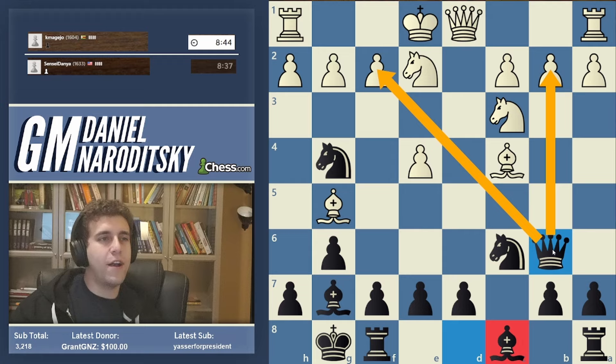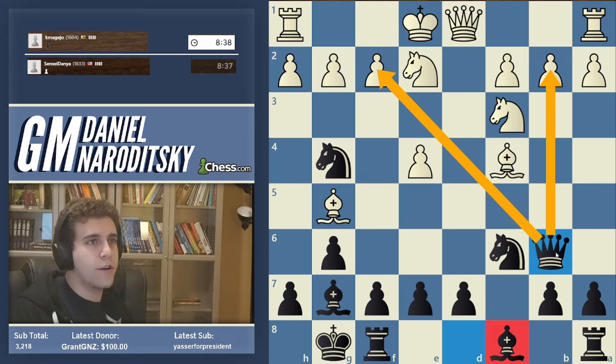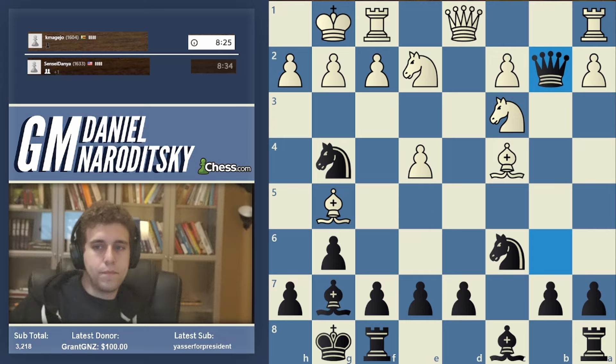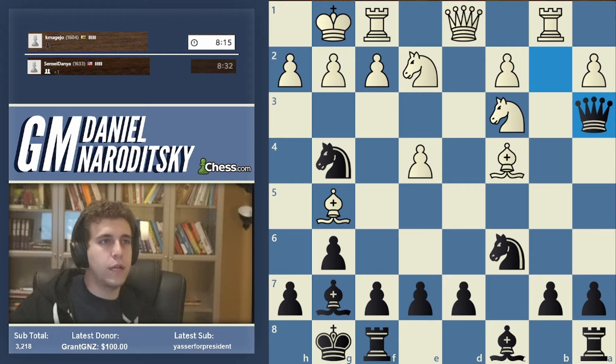This comes with its associated risk because we're actually not developing the light-squared bishop just yet, so this could backfire. But I don't think it will - I think this will turn out okay. This is a fork - a garden-variety double attack against two pawns. Which pawn should white defend? Probably white should defend f2, but we're going to take the other one: we're going to take b2. And how do I know the queen is not going to get trapped? Well, it's very hard to trap the queen on b2 in general.